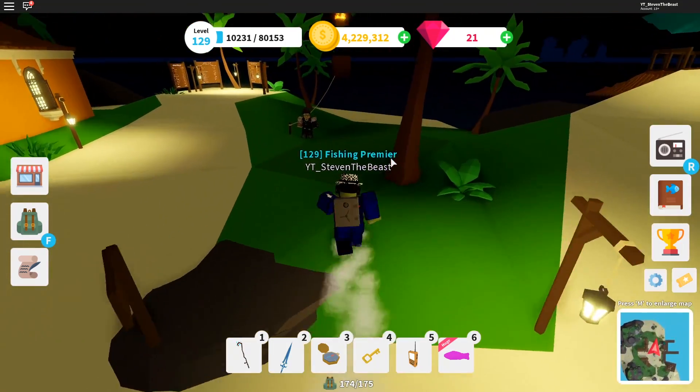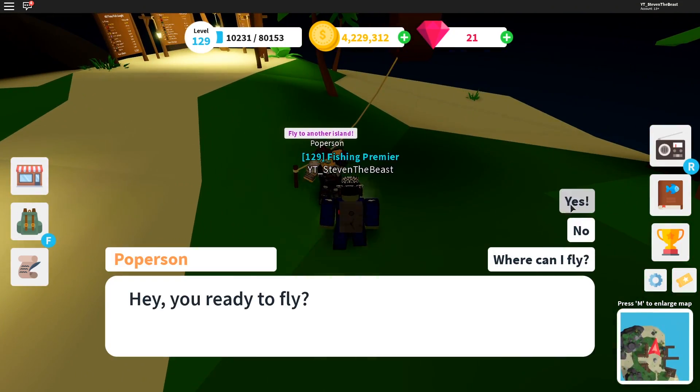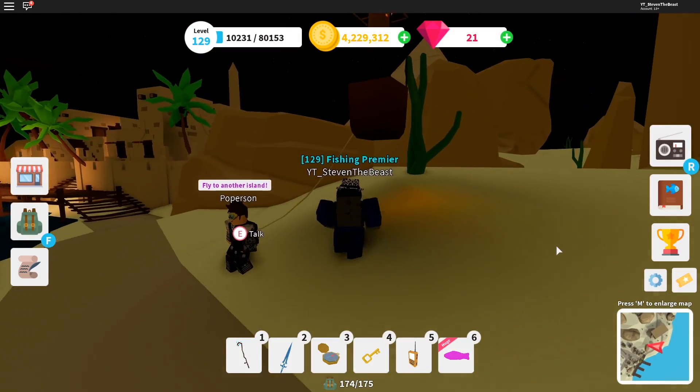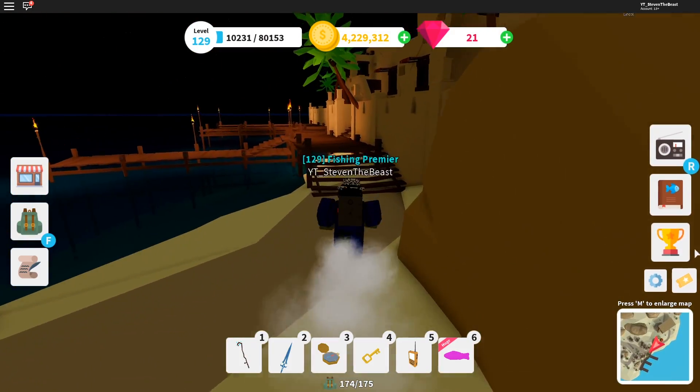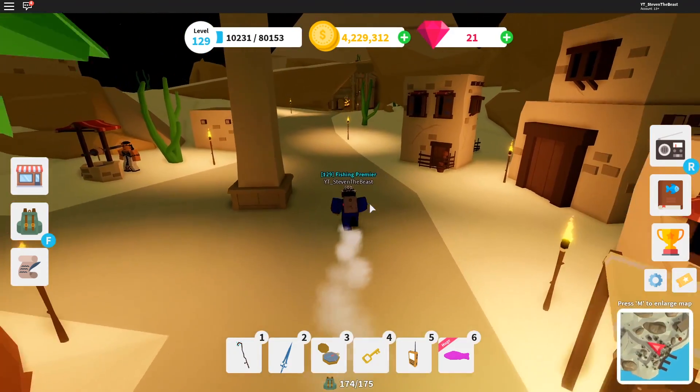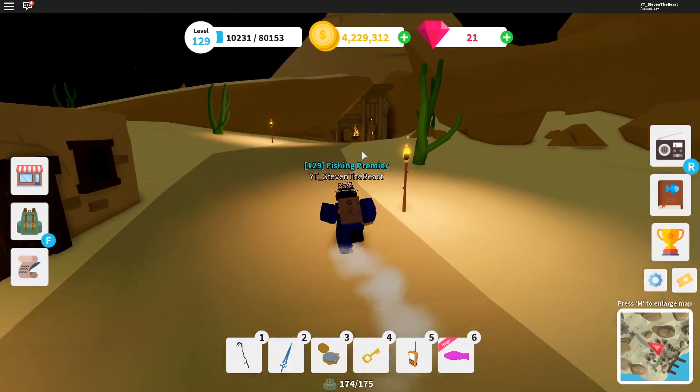We're gonna check out the new island real quick, then talk to Popperson here and teleport to the new island. Feroz Dons — okay, pretty cool name. I'm gonna show you guys how to do this quest and the desert pyramid.